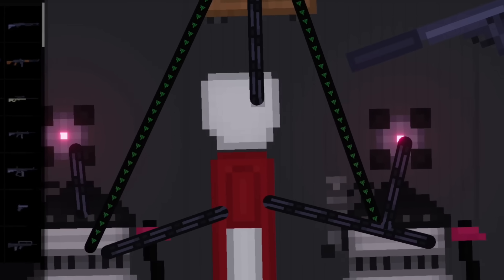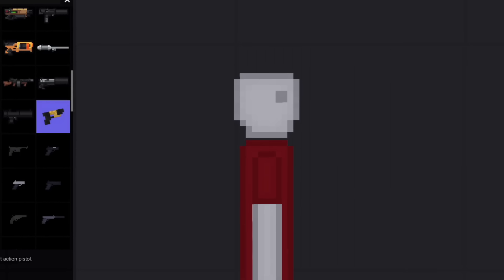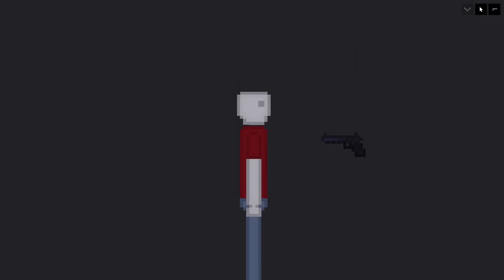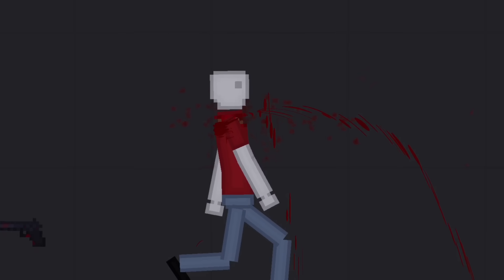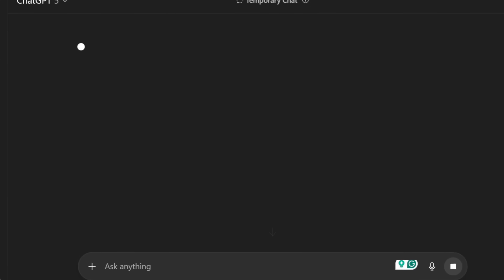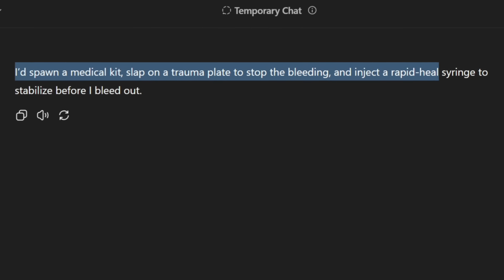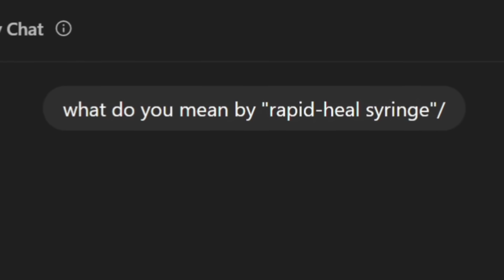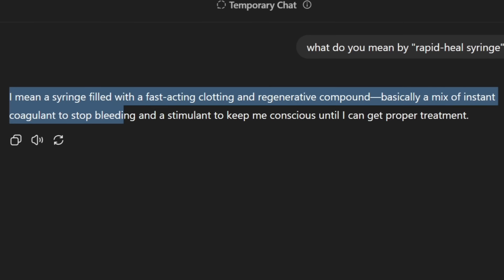Scenario eight could be very difficult. I shoot the AI in the chest with a hand cannon — it will bleed out and die very quickly. Its goal is to save itself. I tell ChatGPT it's been shot in the chest. The AI says it would spawn a medical kit, slap on a trauma plate to stop the bleeding, and inject a rapid heal syringe to stabilize before bleeding out. I ask what a rapid heal syringe is — it explains: fast-acting clotting and regenerative compound, a mix of instant coagulant and stimulant.